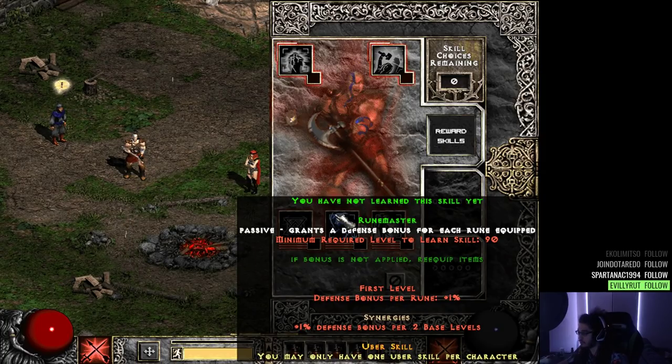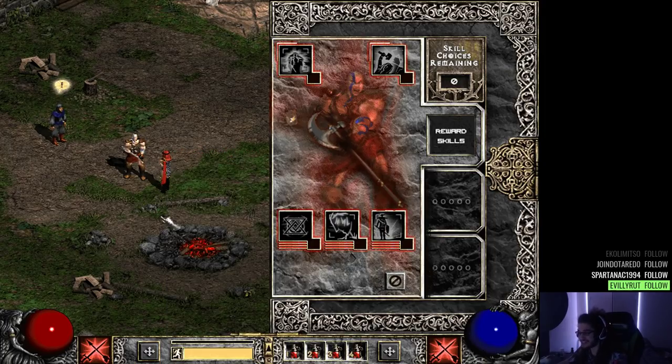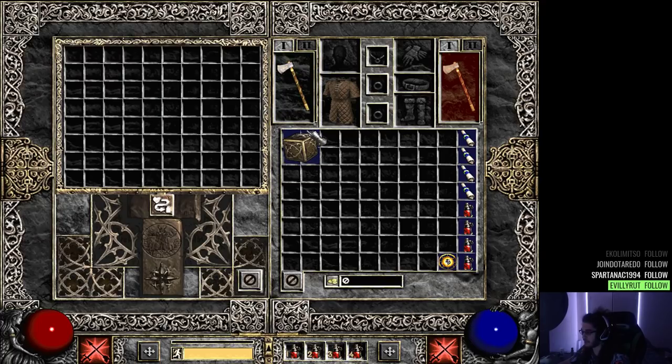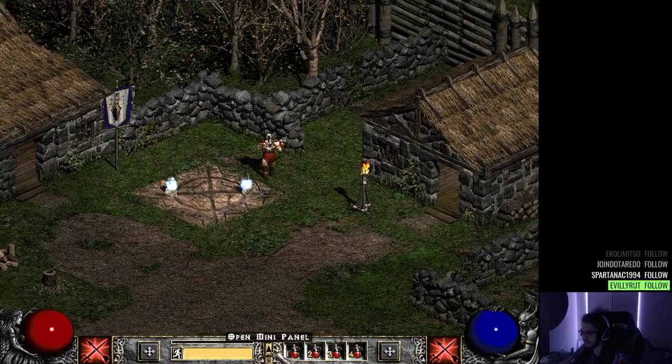There's a passive that grants a defensive bonus for each rune equipped, and another that enhances the barbarian's ranged skills and combat expertise — chance to block, faster block rate, and deadly strike. That sounds pretty cool. I'm pretty excited to check out this game. It looks like we have an expanded inventory, and we start with — holy s**t — the Horadric Cube. Isn't it normally much smaller? It's like five times the size!